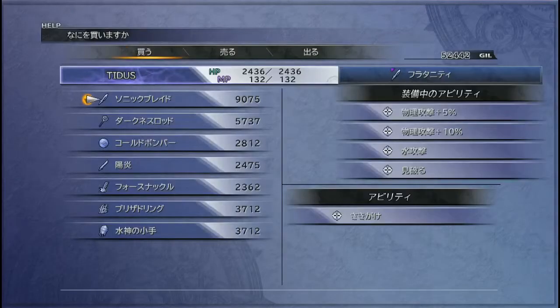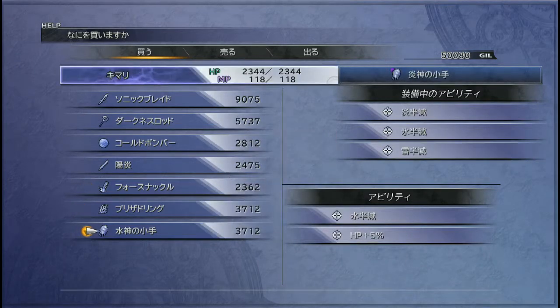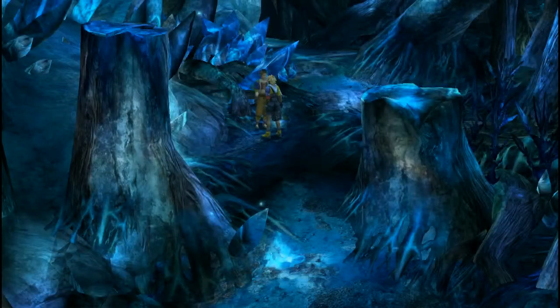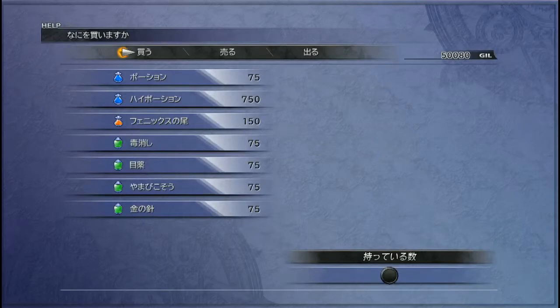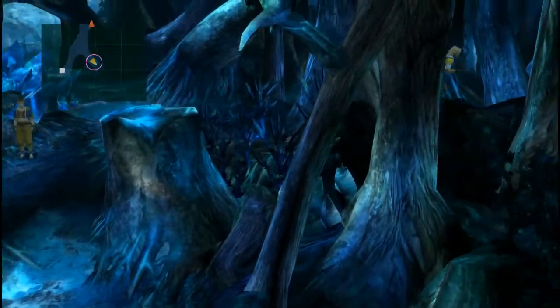Wow, his prices are cut — not in half, 75%. Should I get the sonic blade? No, no, no. I'm going to get this for Riku because it's much better. Don't go wasting money though, because you're at 50k now. There's only 200 more and you've got Yojimbo. Or you can go over 600 and get two teleport spheres, which are kind of worth it.